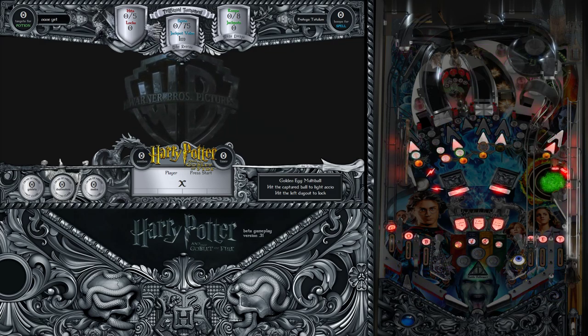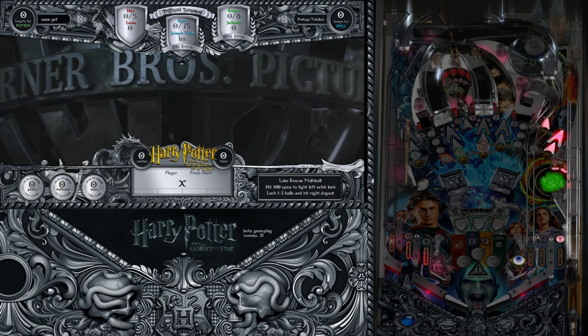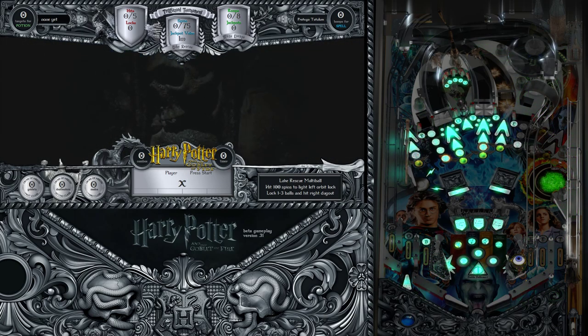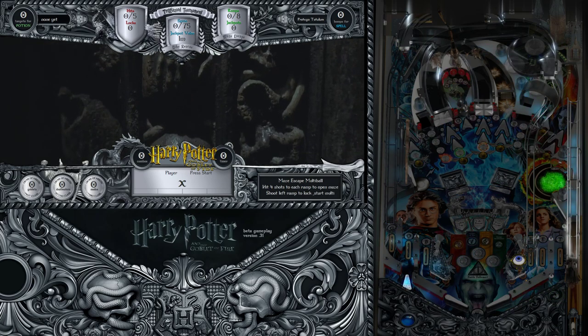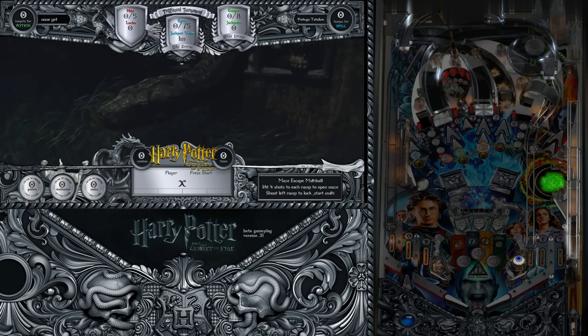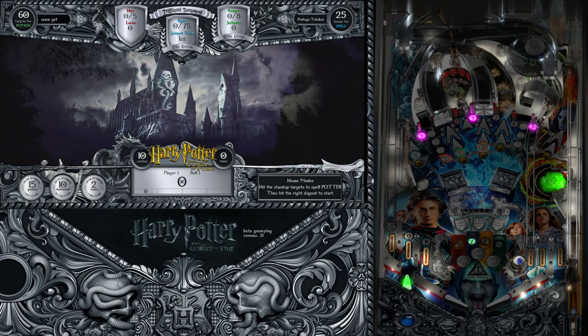Hey everyone, Scotty Wick here, going to walk you through the rule set and what we have going here in beta 31 of Harry Potter and the Goblet of Fire pinball. We've got our intro going, rainbow light show, and attract mode. First thing under the glass is this really fun Harry on a broomstick with his Quidditch robes on - it's a little pin that the ball pushes as you launch, returns itself.